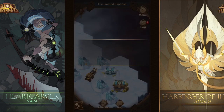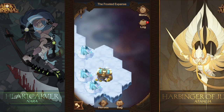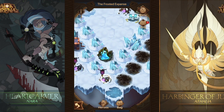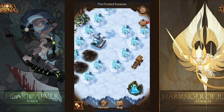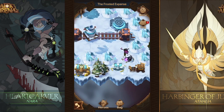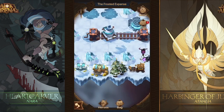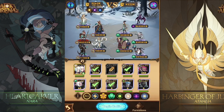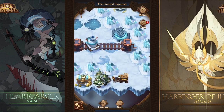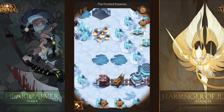Here I had to swap up my team comp a little bit. Athalia — the Harbinger of Justice on the right side — she is really tough, especially when you fight her. There are a lot of battles in here where you fight her and you fight Nara. Make sure you're being really cognizant of the battles because those team comps are really difficult to deal with. If you're having problems with them, just make sure before your heroes die that you're either pausing it or resetting it.